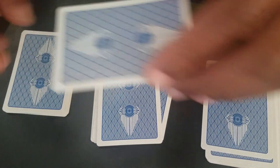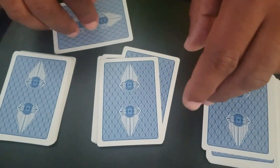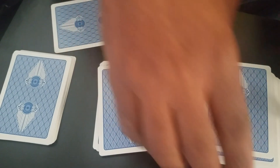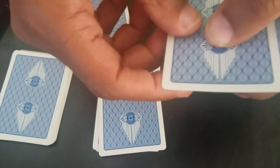They're going to take a look at it. I'm going to turn my back so I don't see, and I need them to do this very quietly. They see the value — don't pay attention to the suit because that's not important — and they quietly just deal down that value right here.